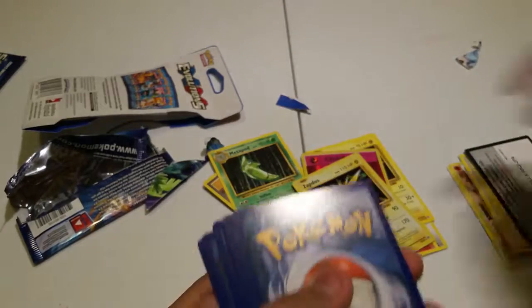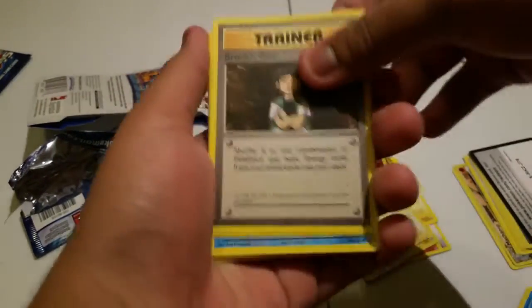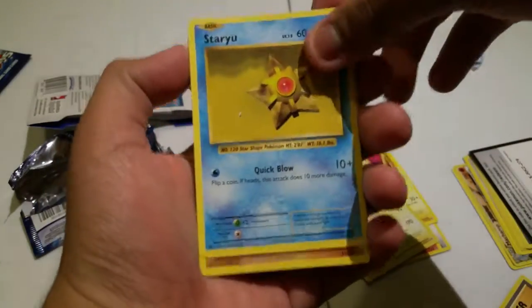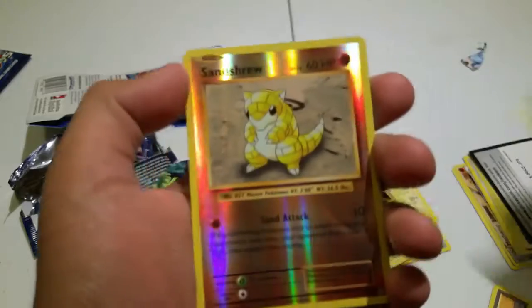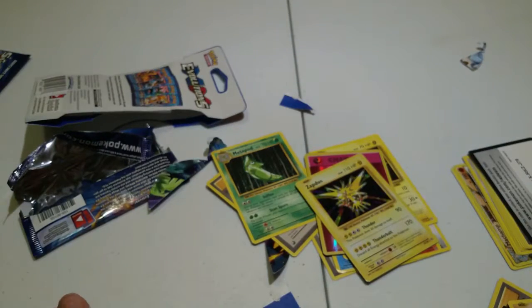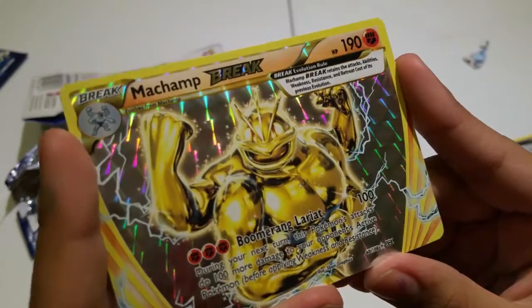All right, opening the Venusaur pack now. Ooh, Poliwrath! Hell yeah! Drop screen, Professor Oak's Hint, Onix, Onix again, energy, Voltorb, Tangela. Ooh — reverse holo Chansey! Regular man. But dude, we got a sick holo — worth it! Show the camera, hands. Sweet, that's sweet!